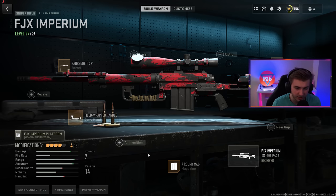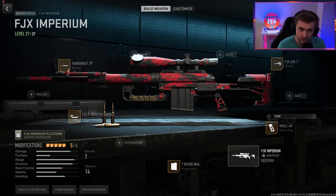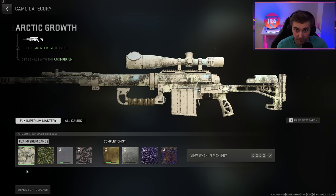I haven't really found a class that I like for it much, but we did get this leveled up on stream, so those of you that come by the streams, I really do appreciate it. This is the class I'm going to be using for now — I'll probably tweak some things as we go. Every time new weapons are added into the game, we also get new camos. Here are the new camos for the FJX Imperium. We have the Arctic Growth, and we need to get 50 kills to get it — already got it done, easy. Not the best looking camo though, kind of gross.